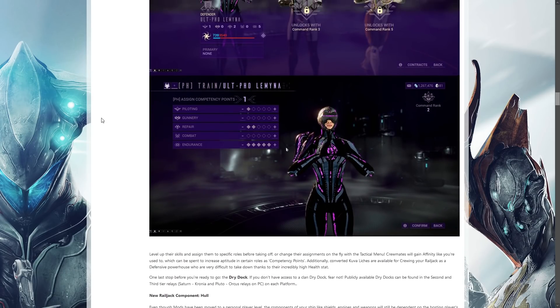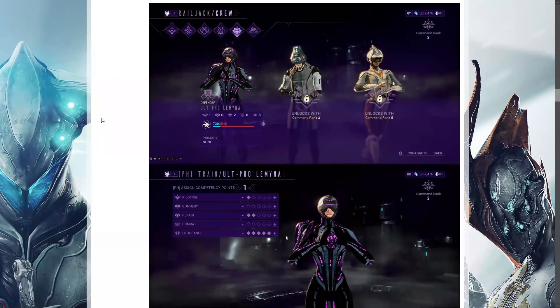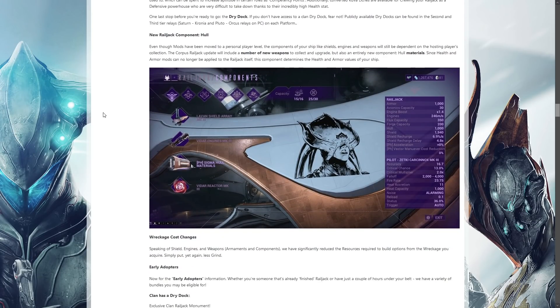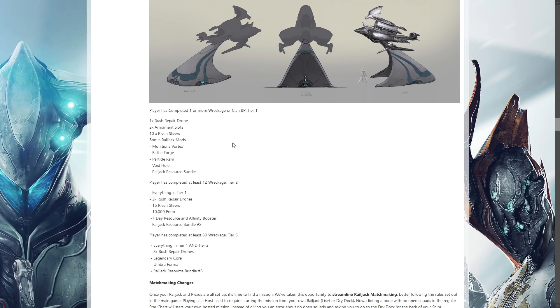A lot of what is going to come in command has basically stayed near enough to what they've said before — you'll be able to hire people to work for you. Already mentioned hull: health and armor mods are not going to be there anymore, which means they're now adding the hull part. Changes to wreckage costs mean they are reducing the resources required. Meaning if you completed one tier one wreckage or clan blueprint, you will receive a rush repair drone, two ornament slots. Not really sure what the ornament slot is offhand. Ten riven slivers — that's kind of a huge one.